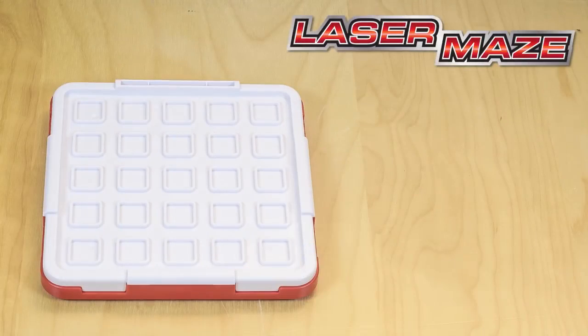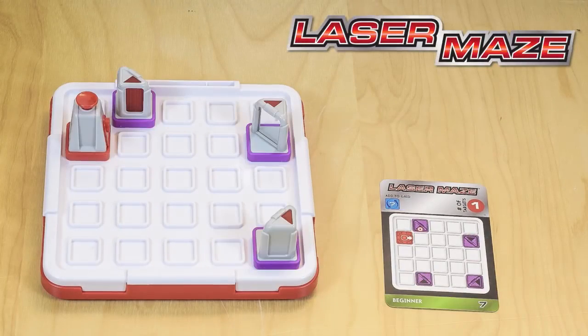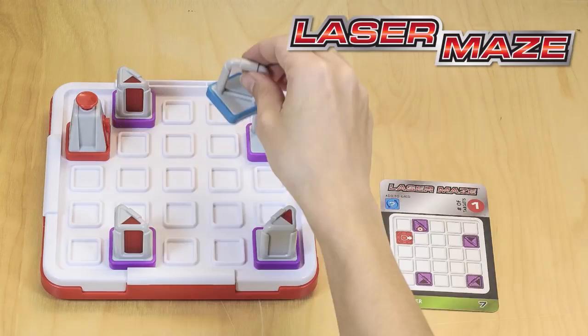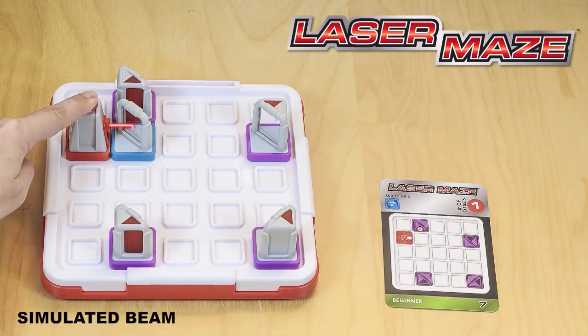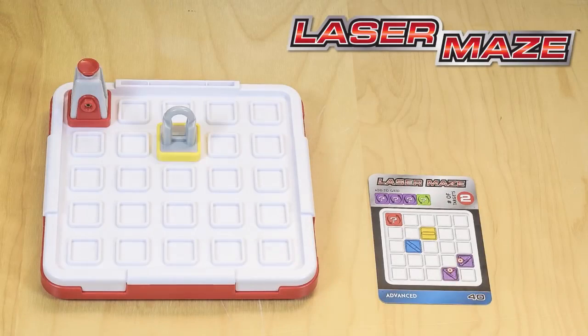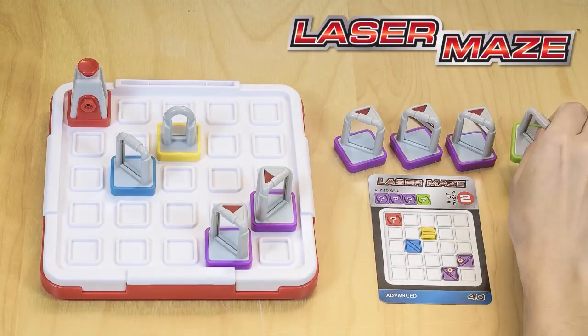Here's how to play. Choose a challenge card and set up the tokens on the game grid according to the card. Your goal is to figure out where to place the specified tokens so that the laser beam lights up the target. But watch out — the challenge cards don't tell you everything, so you'll have to use your logic skills to figure out the missing information.